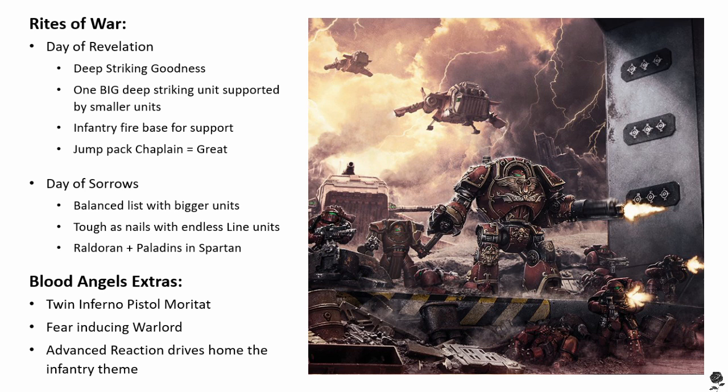It's also worth noting that unlike normal deep strike assaults, you don't roll reserves — you just get it on that turn, they just come down. Once that first unit is down, the rest of your army can come down within 12 inches of that initial unit, following the normal deep strike assault rules — they all just pepper pot down. Something to keep in mind: because you are deep striking, the enemy may bring a Master of Signals, and if they've got their vox caster disruption turned on, you can be in trouble.